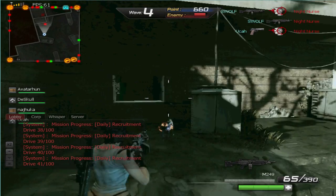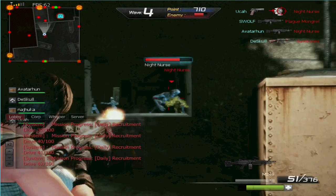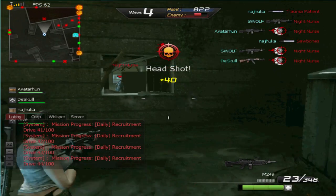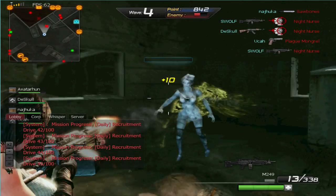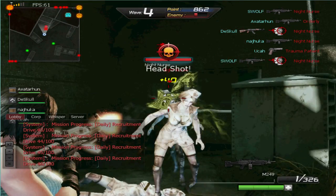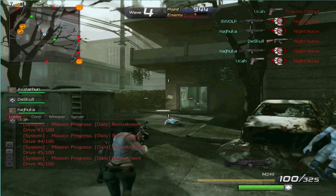Starting out, there are some character customizations you can make, like you can choose the gender of your character, hairstyle, choose your gear, and of course you can buy more customizations and unlock others later on. And you can choose your character's voice, since you can use voice commands, which is pretty cool. And before you can play with other people, you have to go through a tutorial where you'll learn basic movements and controls.